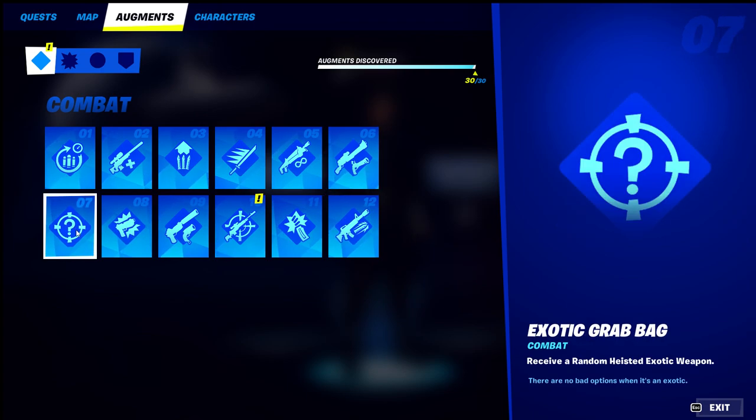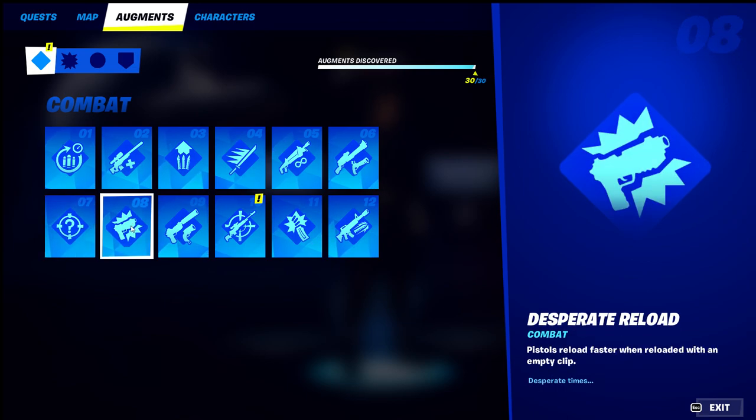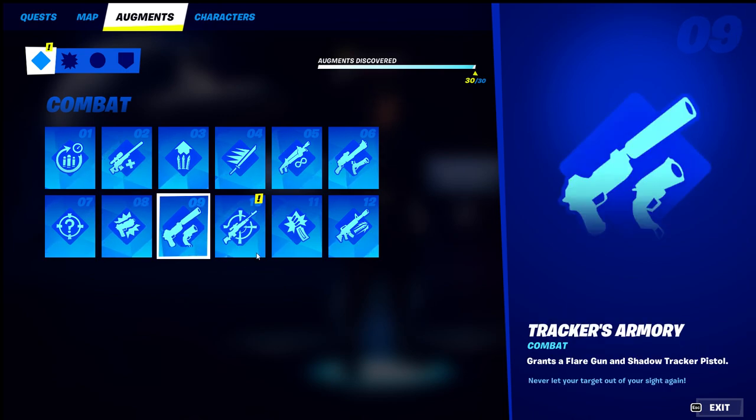Number seven on combat is Exotic Grab Bag — one of my favorites. Then number eight is Desperate Reload — pistols reload faster when reloaded with an empty clip. That might be one that was already here, maybe renamed. Number nine is Tracker's Armory, which grants a flare gun and a Shadow Tracker pistol — that one is new.